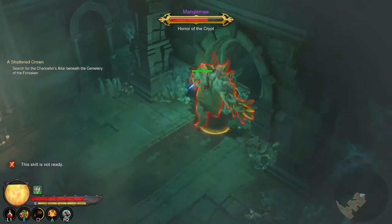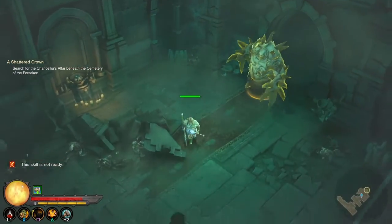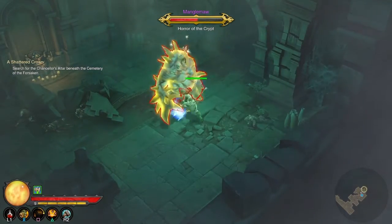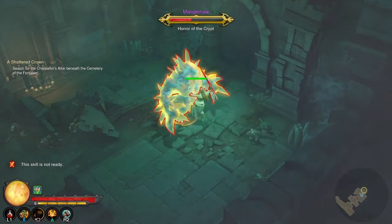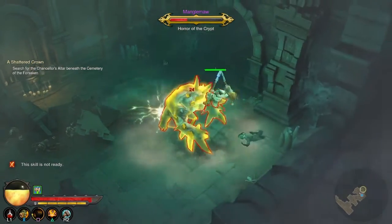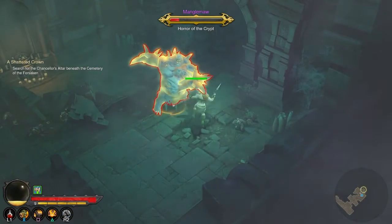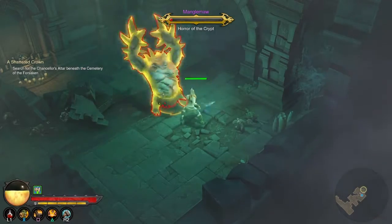I could die already. He takes a lot of health off me. I froze him — that's a really useful skill in here. I'm just going to smash him to death with all my skills. I'm doing it! Yes — look, my health's barely going down. I've got this.